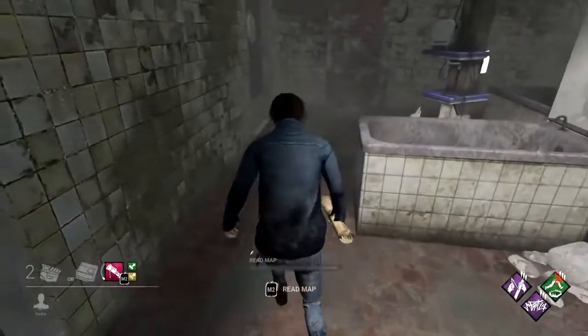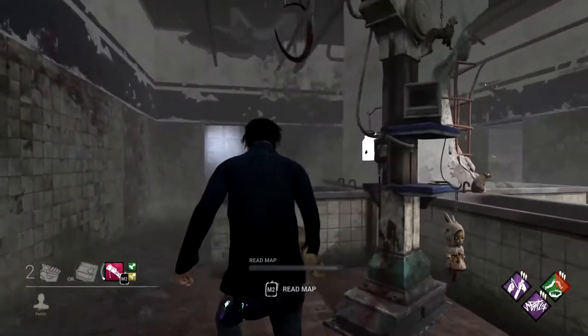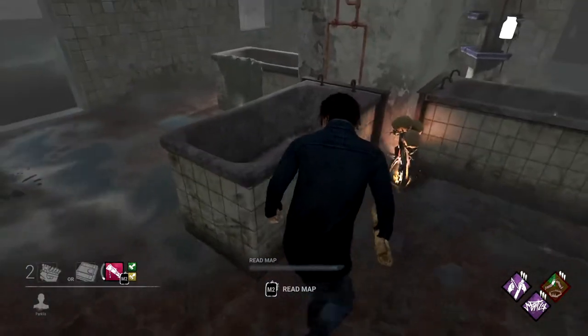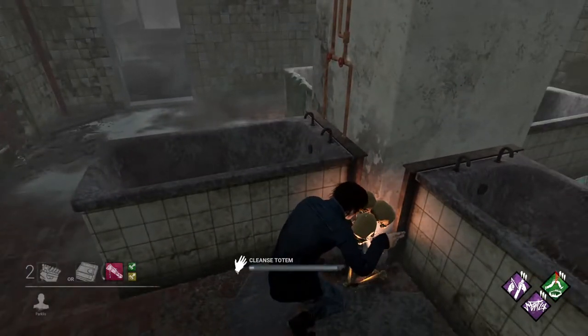The next room is the four-tub small room — this is probably one of the easiest totems to spot. It's going to be between two of the four tubs, next to the pillar in the center of the room.